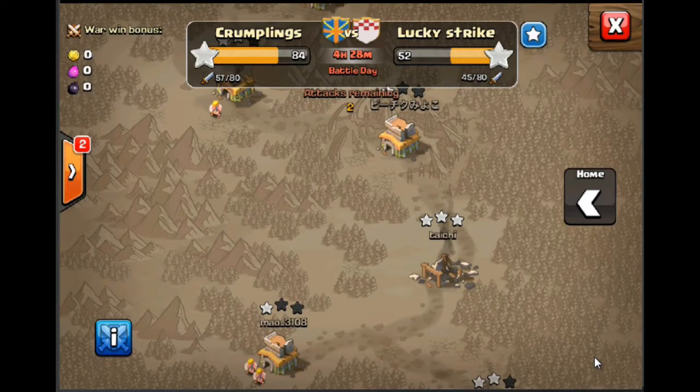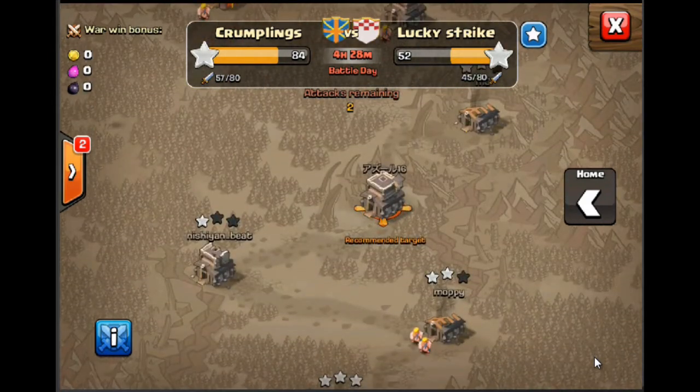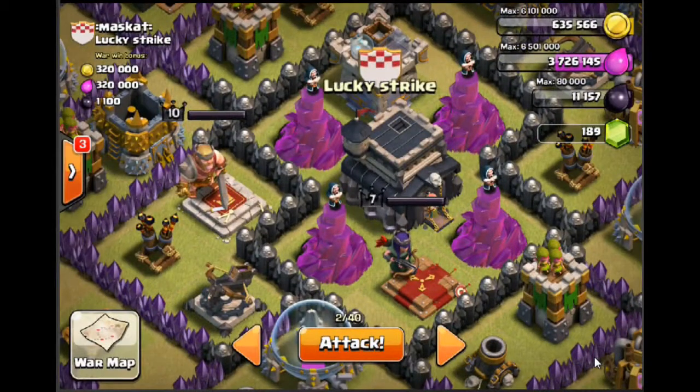Because of where we're at, I don't need to worry about going for easier bases to make sure I get the most stars. My recommended target would obviously be my recommended, but I'm not going to go for that guy — I'm going to go for the number two. I'm not too worried if we win or lose it; I know we're going to win the war, so I'm going to go for a slightly riskier base.